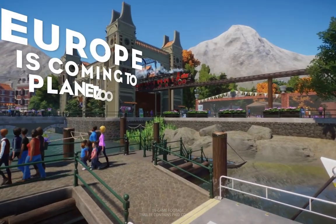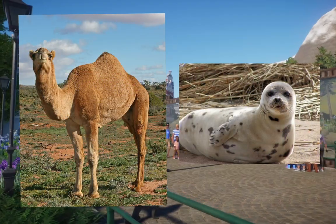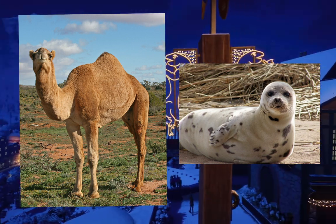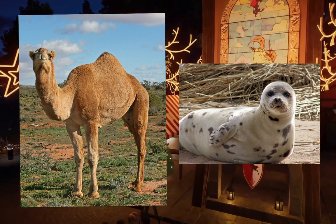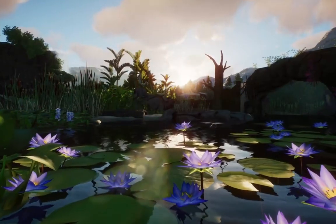Do vote down below which one you guys would prefer more. I have the Dromedary Camel versus the Harbor Seal. The Harbor Seal is really friggin' cute. I do love the Gray Seal — I think they're kind of goofy looking — but getting a Harbor Seal would be wonderful. They're just so friggin' cute, and I feel like Frontier would absolutely nail it in that department. Definitely do let me know which one you guys would prefer down below.